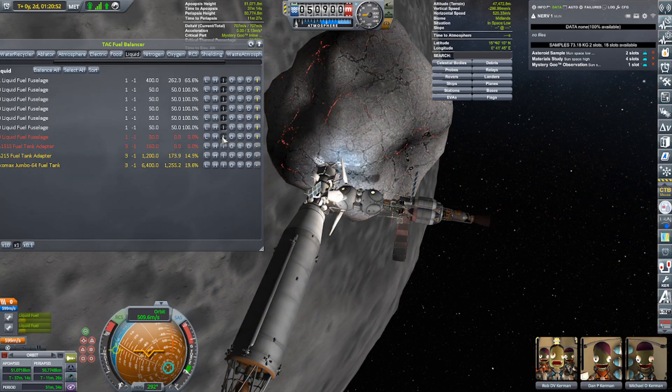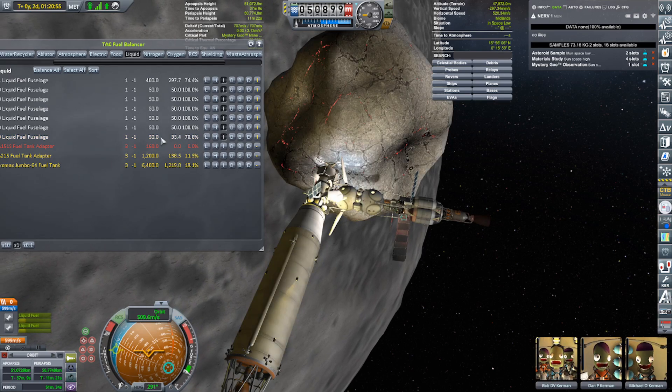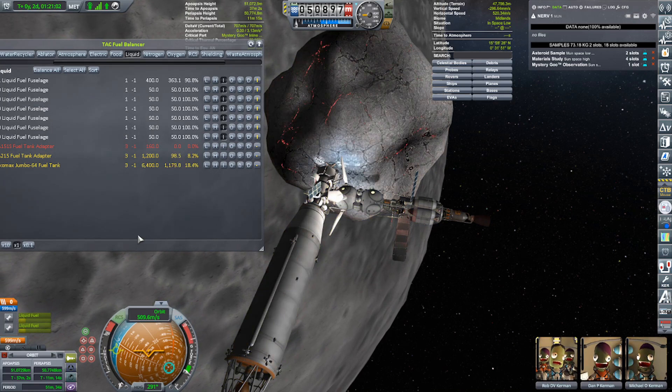And all of these ones here are our nerve ones, so all I've got to do is go bump, bump, bump. I used to sit there forever trying to figure out which tanks were on which vessels, but the numbers here sort it all out. We are all fueled up, my friends.